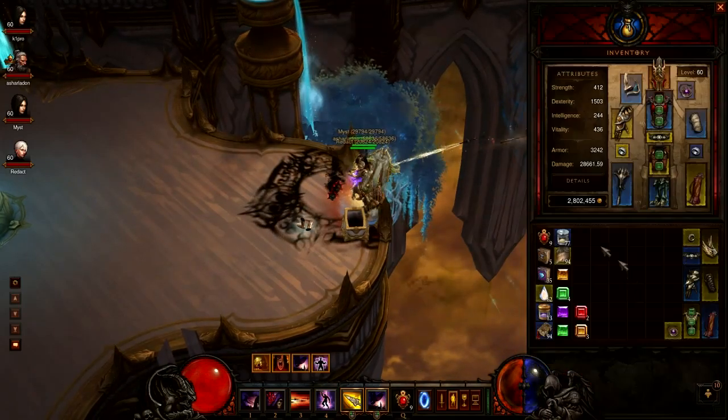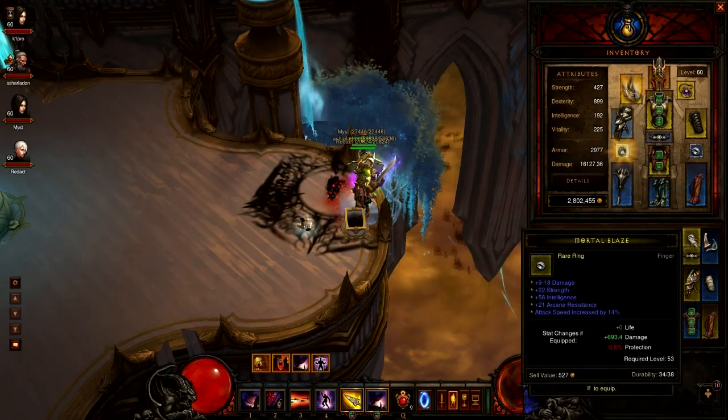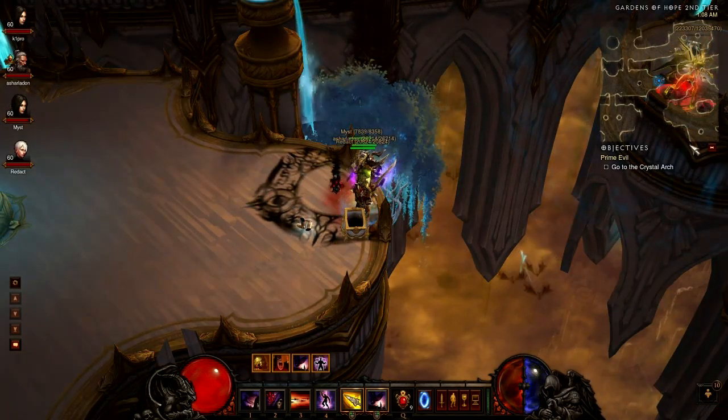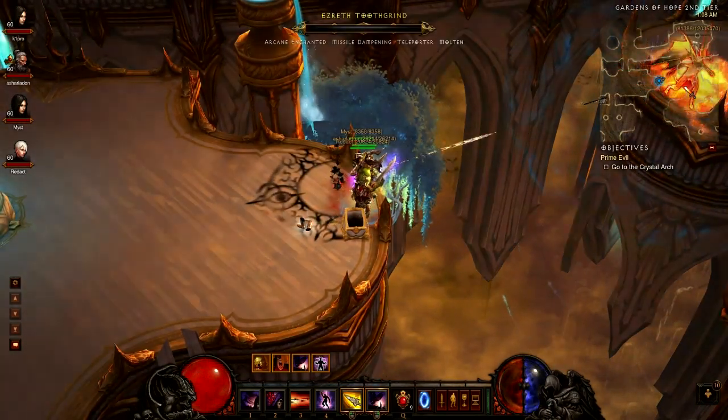Make sure that everyone in your party has their magic find gear swapped quickly — you want to make this as efficient as possible when you deliver the final blow. Then at least one player has to head over to the other spot, and then everyone can teleport to them if the road to the other side of the ledge might be mobbed.